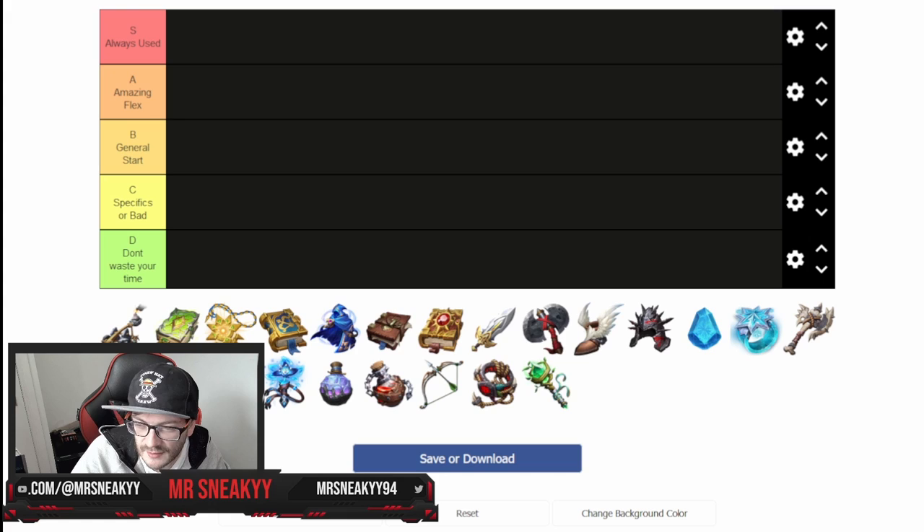Smash a like, comment, and subscribe for more daily videos by me, Mr. Sneaky, for Call of Dragons. So let's go into the video. We're going to talk about the artifacts — we've got a few more hidden ones which are the Heart Piercer, the Mask, and Green Finger Sickle. We're going to go over all the epic artifacts plus the blue artifacts. We're ignoring the green ones because they aren't really worth your time — you just normally use those on gathering commanders only. Same with the gem artifacts, which are also specifically only for gatherers.